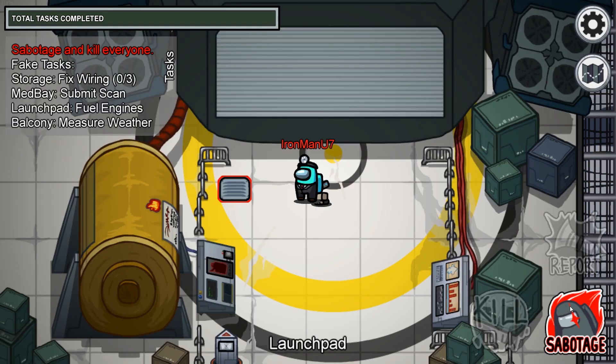Moving on to the Mira HQ map, the vents on this map are a little bit different. There is only one vent system, and there are 11 different vents that are all connected together. However, you can't travel to any one of these 11 vents from a single vent. You have to pass through a couple different vents in order to get to the other side of the map. Because of this, I'm going to cover which vents are connected to each vent one at a time.